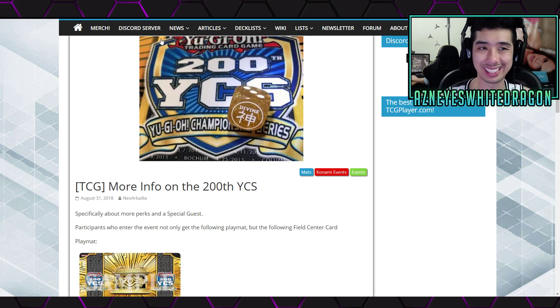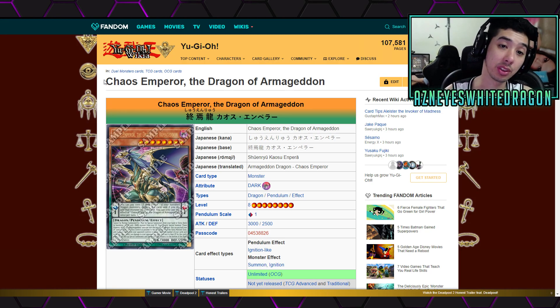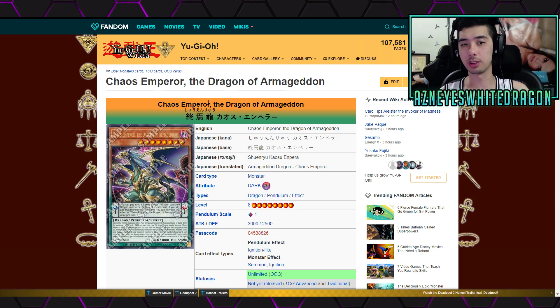Let's go ahead and talk about the 200th YCS. The main draw of the prize cards is going to be Chaos Emperor, the Dragon of Armageddon — getting the ultra-rare variant of this card. I'm sure a lot of you guys have seen this card in action. It's really good in Lightsworn, and it's really good in a lot of Lightsworn variants. But if you want to play Chaos Dragons, it's definitely a really, really good card.